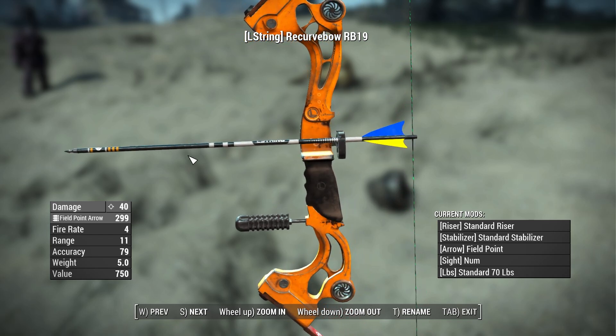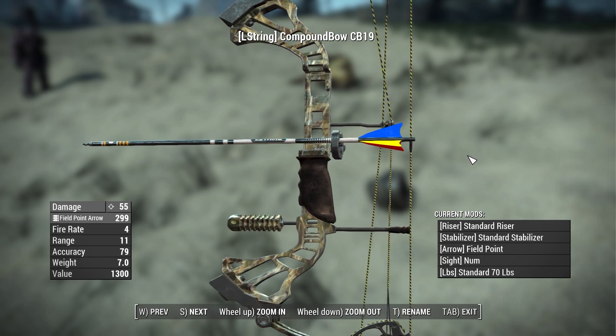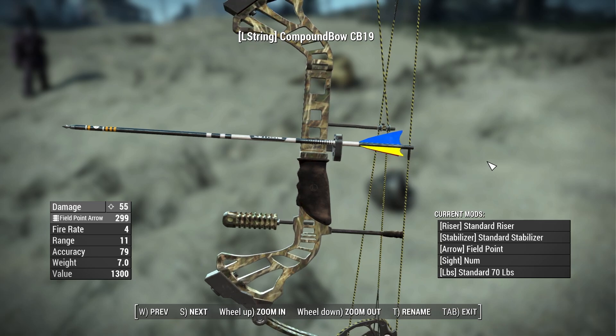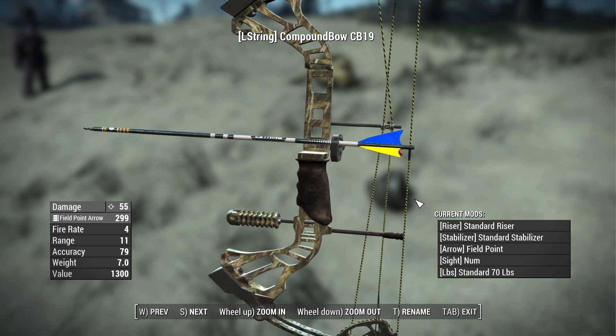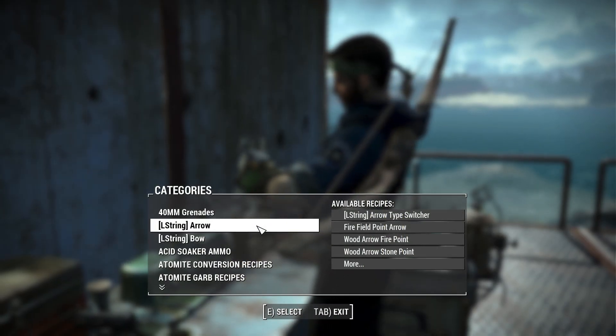Finally, the best bow option available in this mod is the compound bow, which looks crazy intricate with a wonderful model and really cool animations - the bowstrings actually have physics and bounce when you fire. Unbelievable that this is in Fallout. It has a base damage of 55, a fire rate of 4, a range of 11, an accuracy of 79, a weight of 7 pounds, and a value of 1300 caps, making it the high-level late-game bow in this pack.